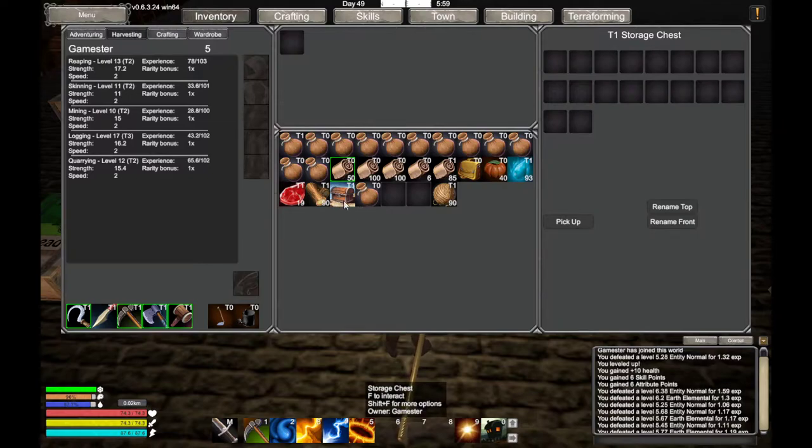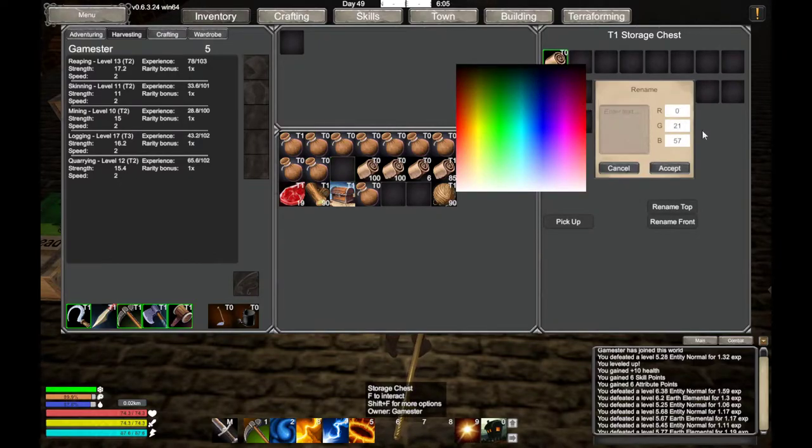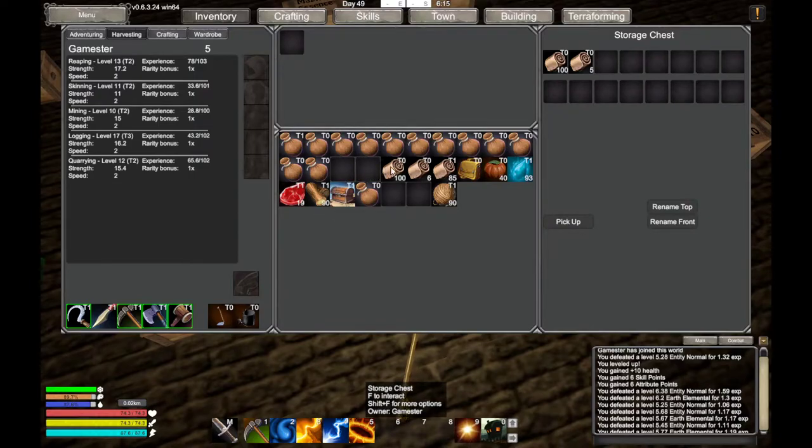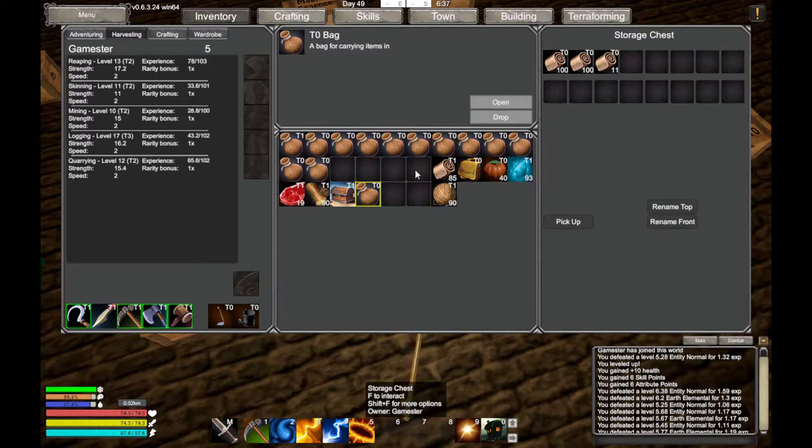Let's put in the leather, rename the chest, and the rest of the leather goes in here. It's always nice to have a spare chest. I'm trying to keep all my tier 1 stuff organized — I don't want to clog it up and make it difficult to find things. I want to set up a base at each new tier, positioned 100 to 200 meters into the tier zone so I'm guaranteed tier resources around me.